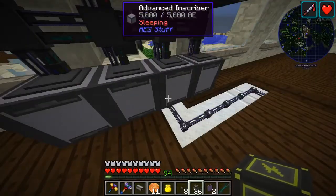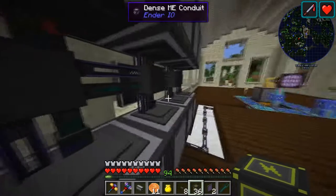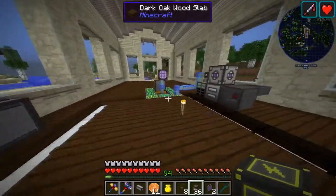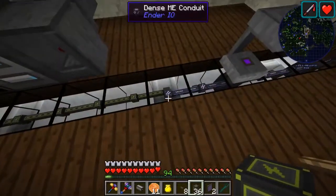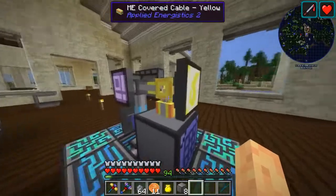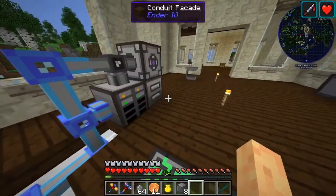Because we have eight inscribers here plus one back there for an ME interface so we can put some patterns in and automate this process - and that's more than eight - we've had to run a dense ME conduit over there. It's really not much more resources than a regular ME conduit. With the mod Extra Cells 2 we can store fluids and gases with our ME system, just with drives.